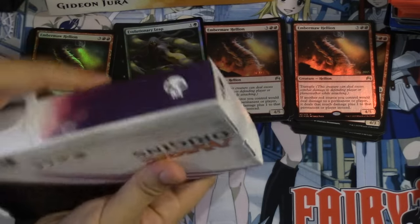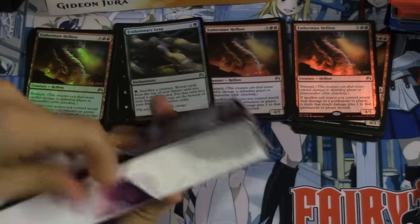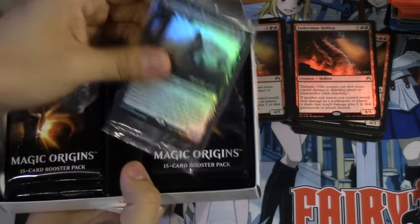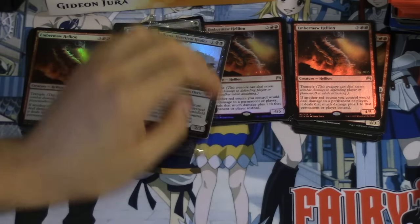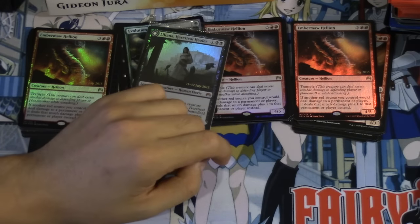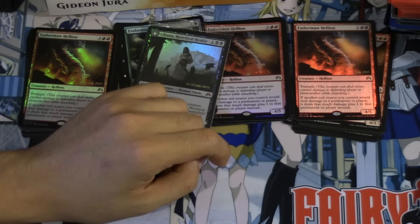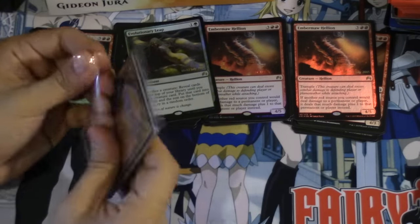Let's do Liliana Vest — hopefully we pull a Liliana or maybe a Languish. We got it! Liliana! So how many of these have I opened? Two, three, four... four plus seven, eleven. So it took eleven packs but we got there.